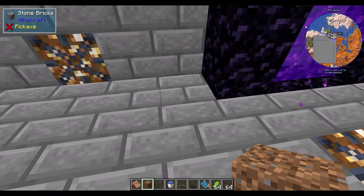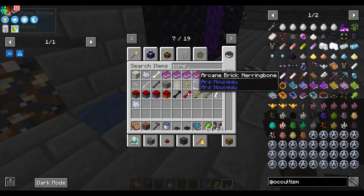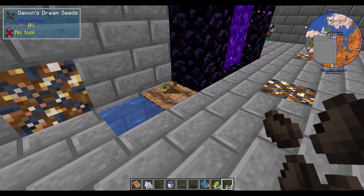From that, you're going to go over to a place where you want to create farmland. Add your water, use your hoe and put your demon dream seeds down. It does work with bone meal, so just straight up bone meal that up and that will give you more seeds and demon dream fruit.